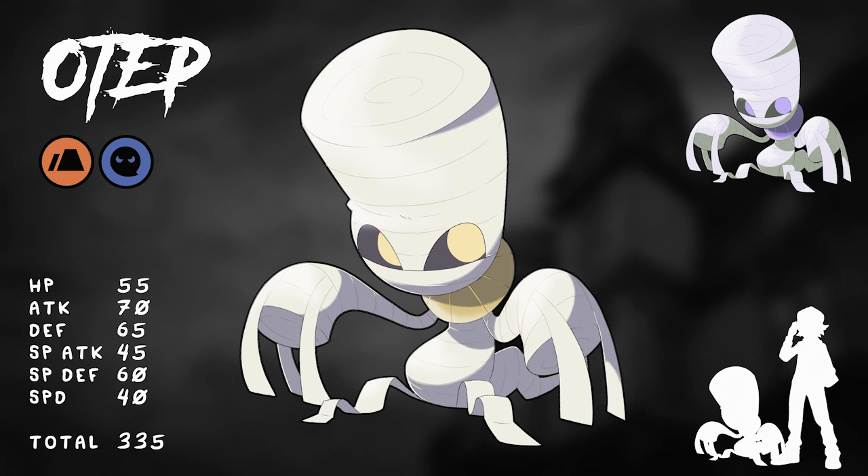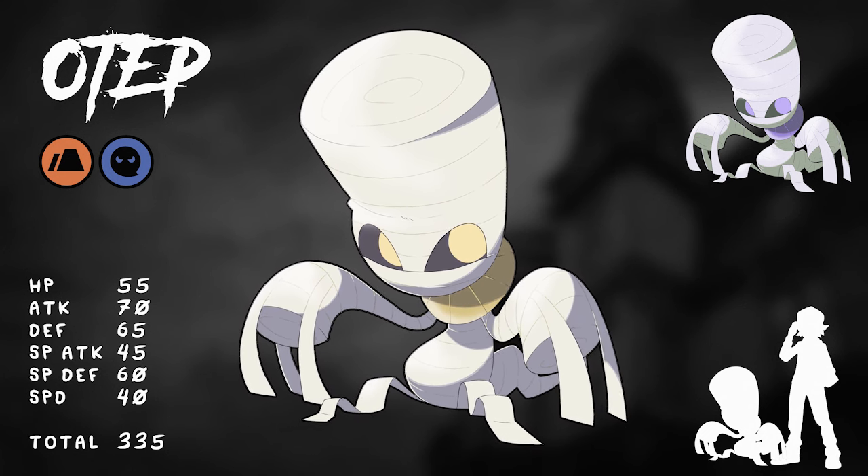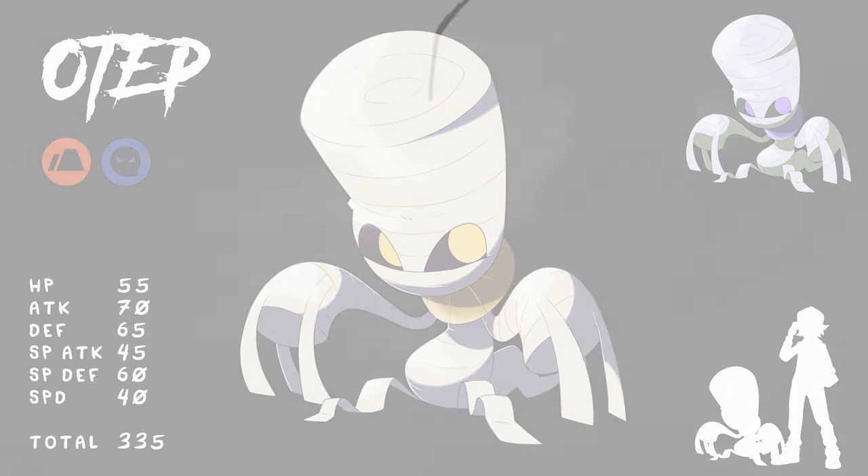It's a mummy, it's wrapped up, and you don't truly know what's hidden beneath those wrappings. So I give you Otep — the Ground/Ghost type Pokémon. The name is a play on Imhotep, the name of the original mummy in the first Universal series. For the shiny I went with a more ghostly, purpley hue. Let me know down in the comments what abilities you think this guy should have.